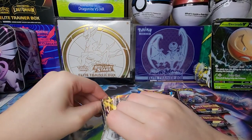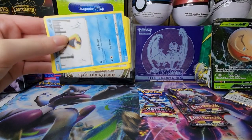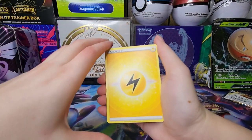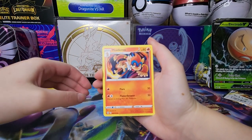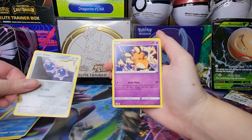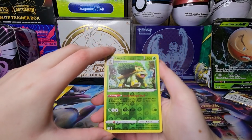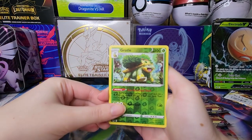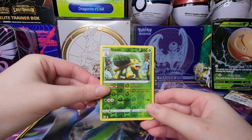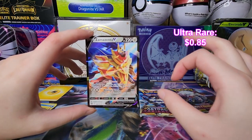Hopefully we can start off on a good note - no guarantees, but here we go. Code card for you lovely people out there. We got some lightning energy, Monferno, Beartic, Snorunt, Lickitung, Denny Cub, Chewtle, and a reverse holo Grotto. And I do see a V in the back - it's going to be a Zamazenta V! I don't think I have this card - perfect!